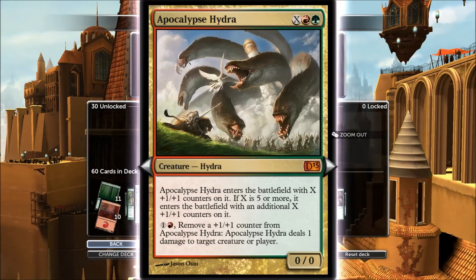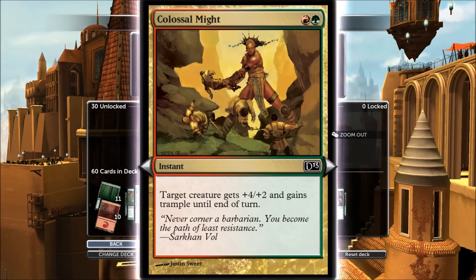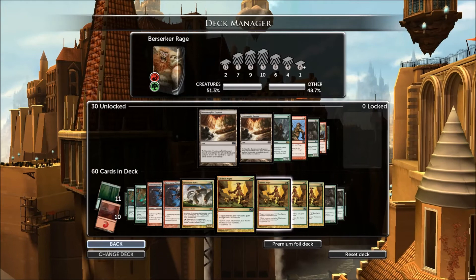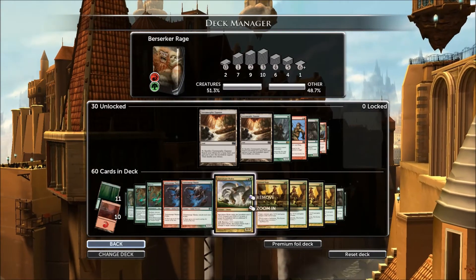Remove a counter to deal one damage to target creature or player. Colossal Might gives you a plus four, two and Trample — no one's going to see that coming. If you can use Colossal Might and then Berserk, you can just imagine what sort of power you can get. Run four of them.